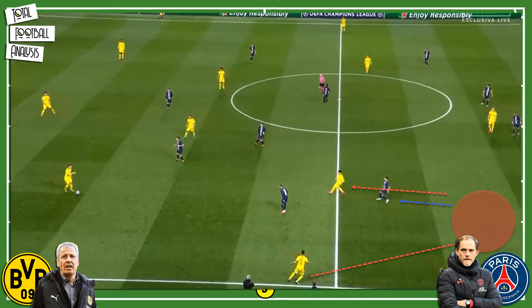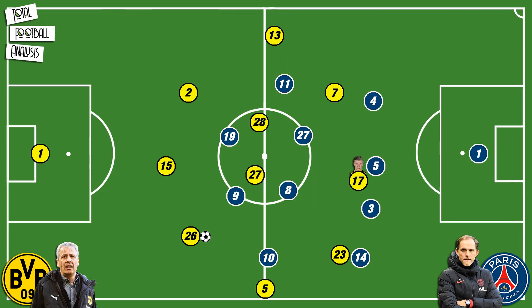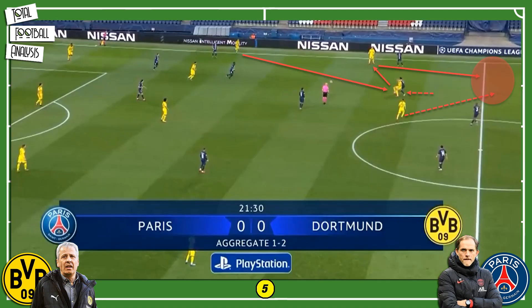You can see an example of that in this image, as Hakimi can be sent into space with PSG's defender pulled out of their defensive line. Similarly, Erling Haaland was also one of the targets on the night, and Favre's tactics were also to find the young attacker with long balls and use his strength to win the first ball, lay it off, and then sprint back into space created by his movement. Observe such a sequence of play in this image.